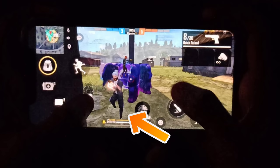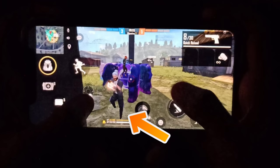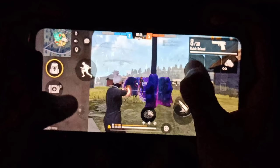Aim is very important. If you want a headshot, you have to focus a lot. When you give a one-tap, you have to place your aim on the target. When you drag, you have to give a little adjustment.